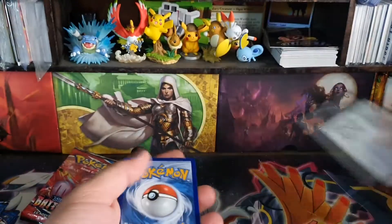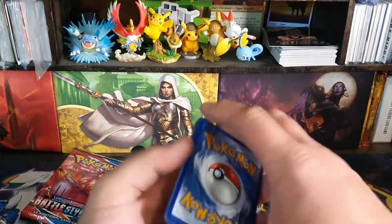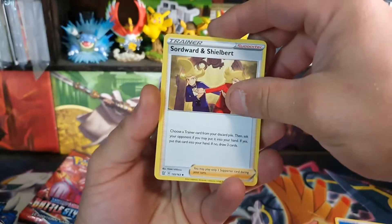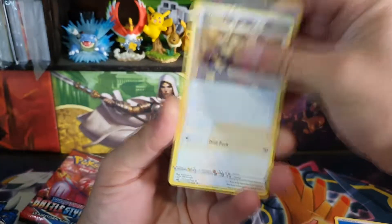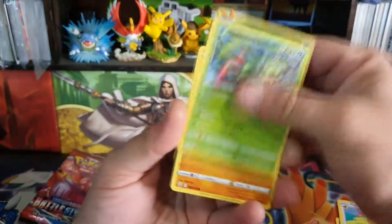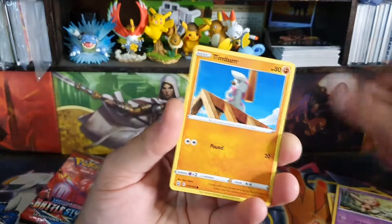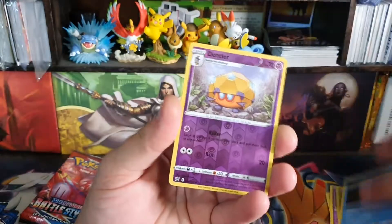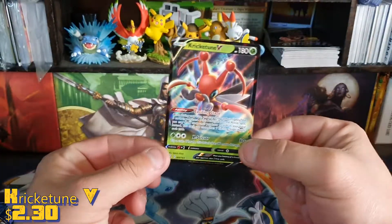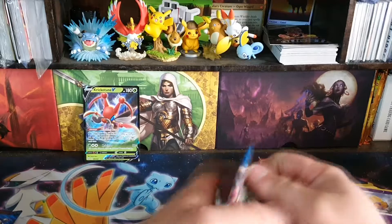Let's hope that doesn't give away a code. Okay — pack one. Swordwood and Sil Bert, that's a pretty cool name. They've got the Rapid Strikes on this and the Single Strikes. Sizzlipede, Centiscorch. We have a Dottler parallel and a Kricketune V — so that'll be our first insert for the box. Pretty good start.